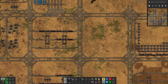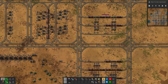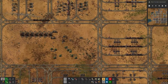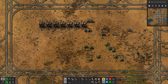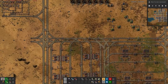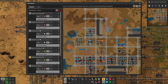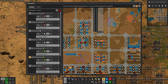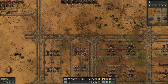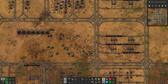We also worked on red circuits. They are down here in this corner, below our oil production, which does not put out too much because we have not enough crude oil coming in. If we look at the delivery trains, they should be loaded up on copper cable and plastic, now waiting for the green circuits. So I would think we should soon see the first red circuit production.